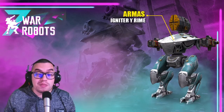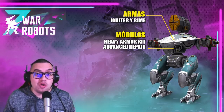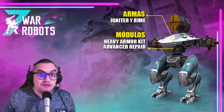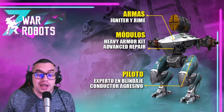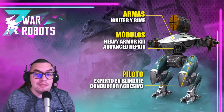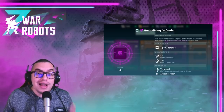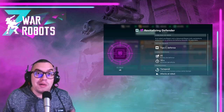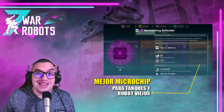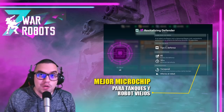The robot option I recommend is one available in the workshop — very good and competitive. The weapons I recommend are the Igniter and the Dravian — super effective against Shell and Typhon, which are two current meta enemies. For modules: the first should be Heavy Armor Kit, and the second should be Repair Unit or Advanced Repair Unit. That combination turns the Phantom into a super tank. For the pilot, the legendary pilot is good, but the two key skills are Armor Expert and Aggressive Driver — more durability and more speed.